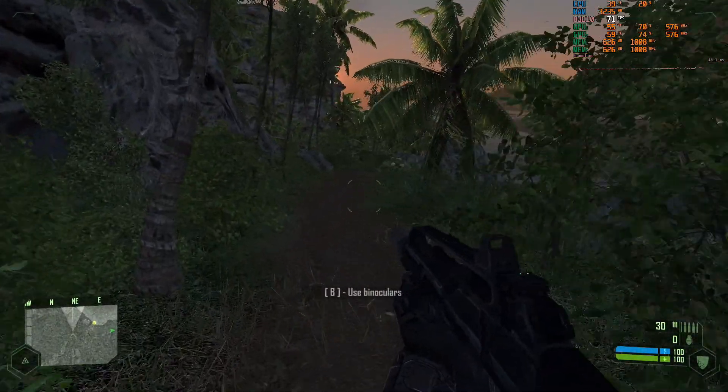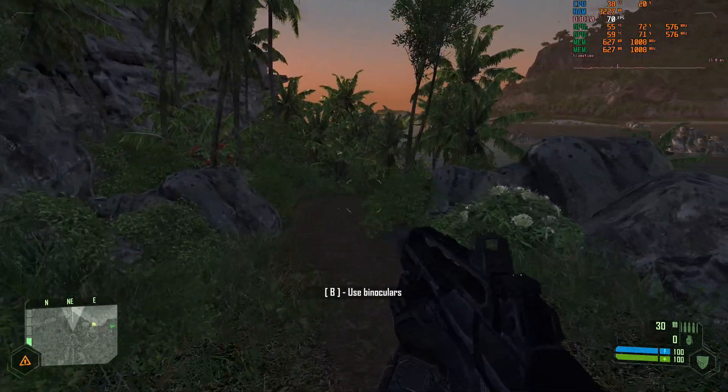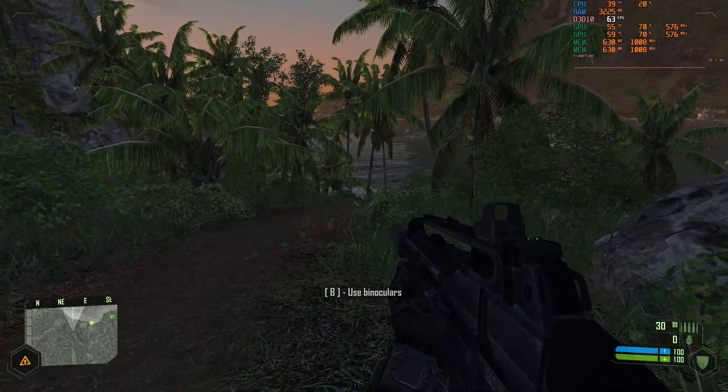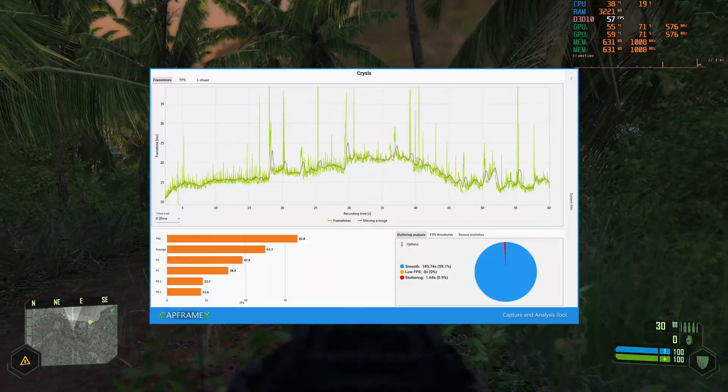Using SLI with Crysis was just like Crysis without SLI, only with better performance. Running at 1080p with medium settings and very high texture and water details, with AA and motion blur turned off, our average FPS was 62.